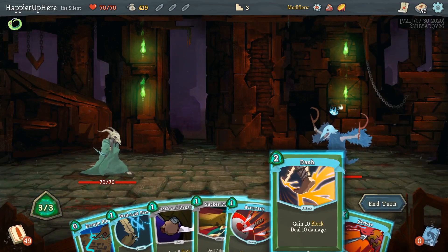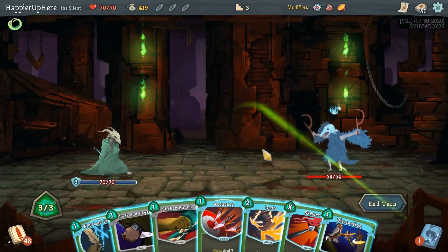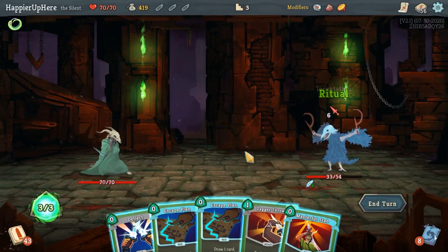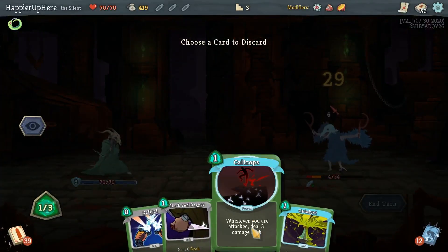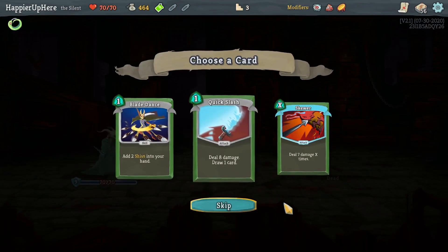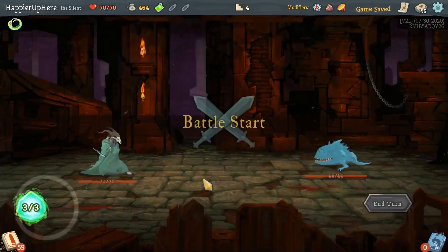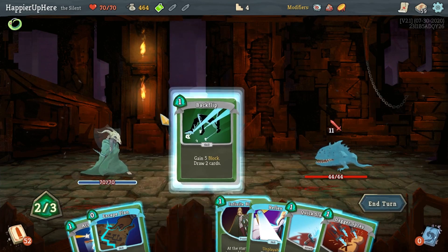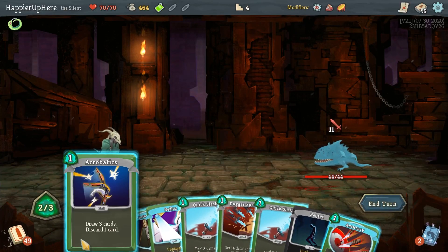Cultists - let me see what the Escape Plan gives me. Let's just do Skewer +1. Six incoming: Escape Plan one and two, Masterful Stab, Quick Slash, Dagger Throw, and Cloak and Dagger is enough to kill. Skill potion, very nice. Blade Dance, Quick Slash, Skewer - let's take another Quick Slash +1. I do have to worry a little bit about having more attacks in my deck rather than skills. Eleven incoming, defense might be a problem.